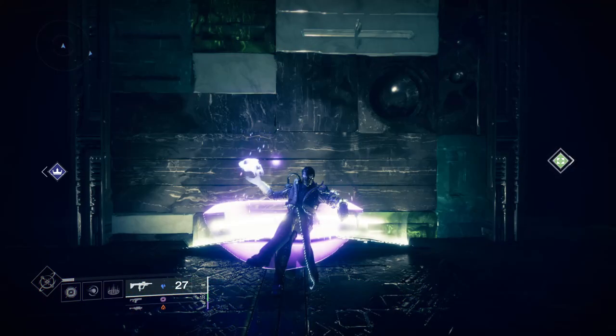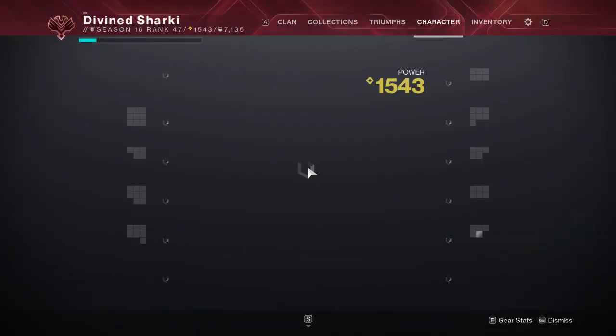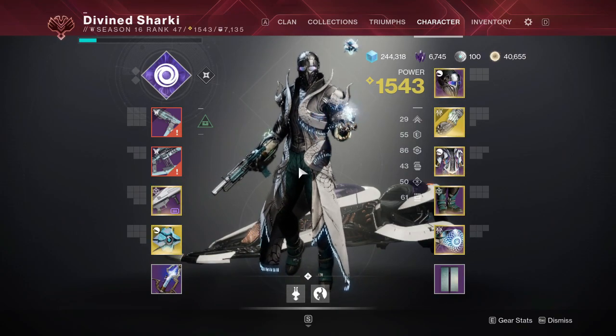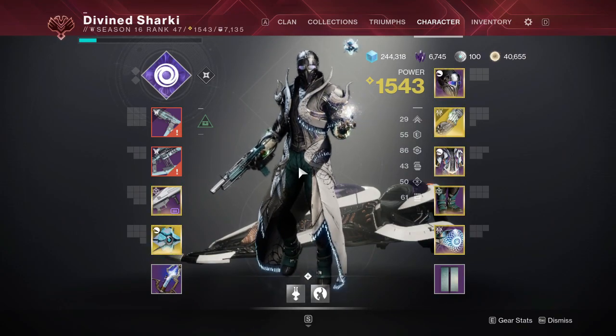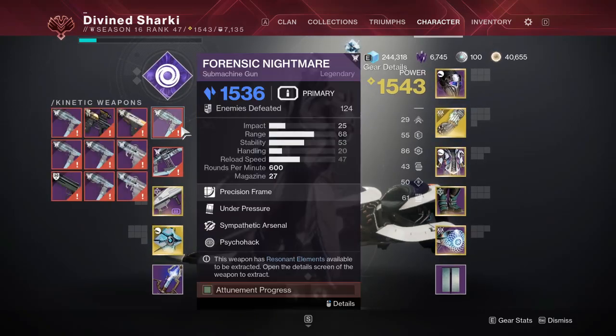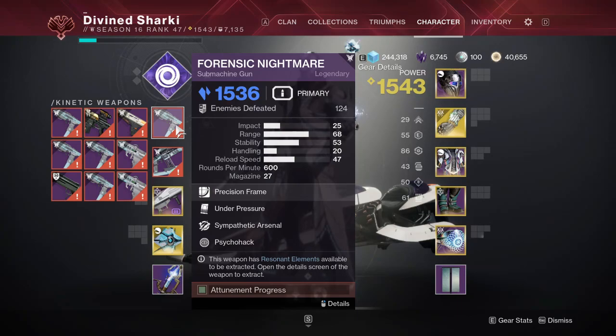We are talking everything weapon elements today — how you can get them fast and why it's important. For the most part, you need weapon elements to craft, reshape, and get good god roll weapons. The whole purpose of crafting is so that you can craft your weapons, and in order to enhance traits you have to craft them and then level up your crafted weapons.